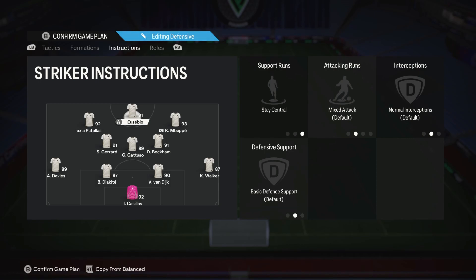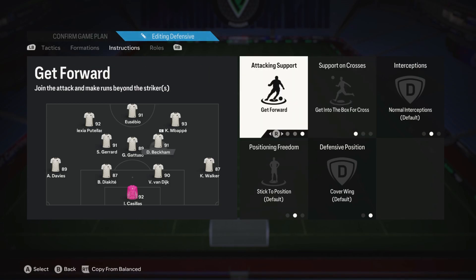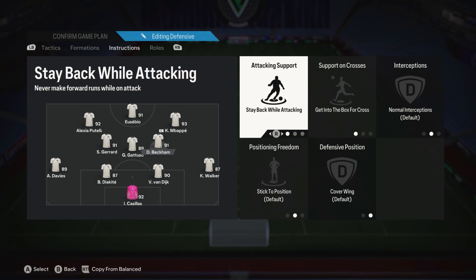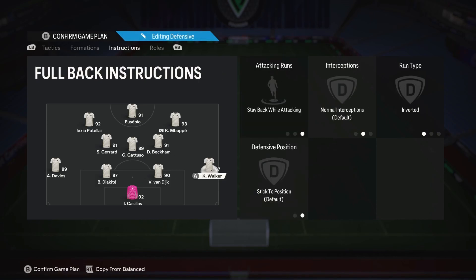Gattuso is on stay back while attacking and cover center. So is Steven Gerrard - stay back while attacking and cover center. Beckham is on cover wing and get into the box. You can put him on get forward if you want to be super attacking, or stay back while attacking if you want to be more solid, but this isn't a formation for that - it's for having fun pushing on and being on the front foot. Kyle Walker is on stay back while attacking and inverted. Davies is on balanced attack and overlap.